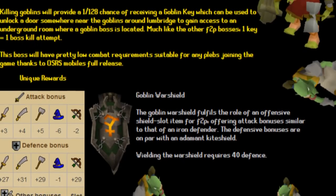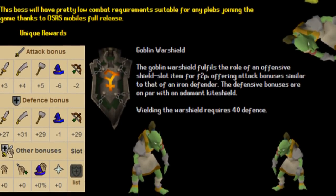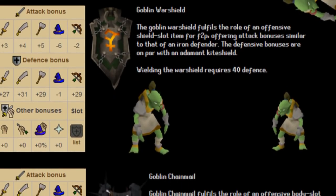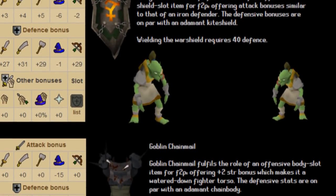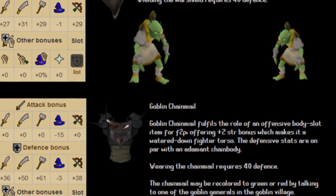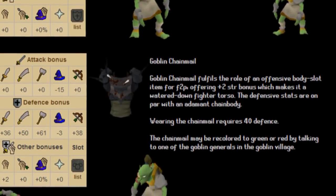For Reddit suggestions this week: first, a suggestion by Frickitat for a new free-to-play goblin boss. It would be similar to Obor — killing goblins gives a 1-in-128 chance of receiving a goblin key, used to unlock a door near the goblins around Lumbridge for access to an underground room containing the goblin boss. Drops would include a goblin war shield for the offensive shield slot and goblin chainmail for the offensive body slot in free-to-play. Cool idea, though best-in-slot equipment probably makes more sense on harder free-to-play bosses.